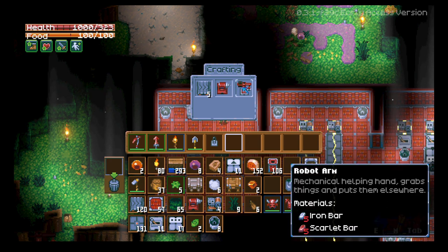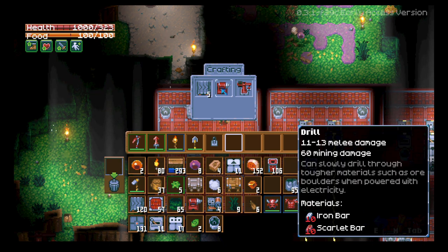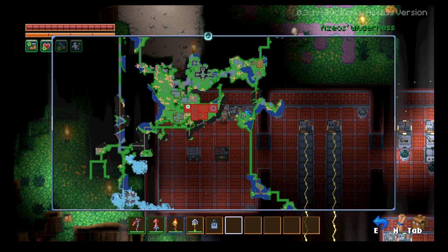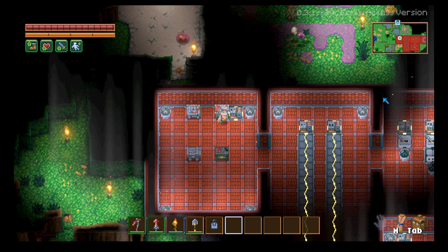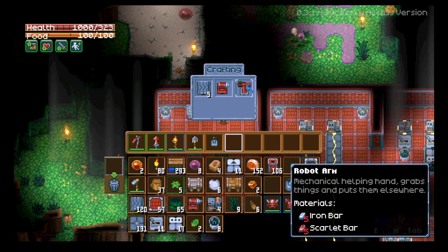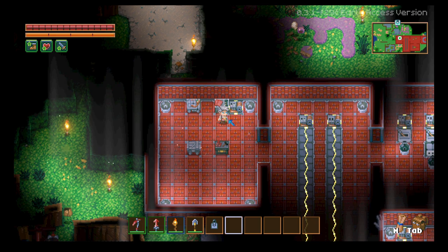These are all pretty self-explanatory. The conveyor belt moves items along it. The drill is used to drill the big nodes you'll find — they show up in little squares. The robot arm will move things from one spot to another, but only within a three-block range — it picks items up from one spot and moves them to another.